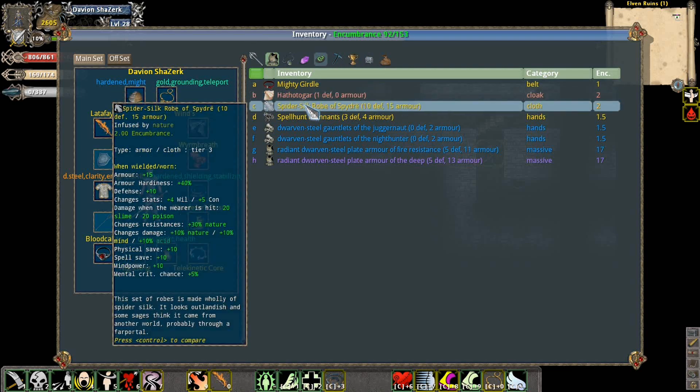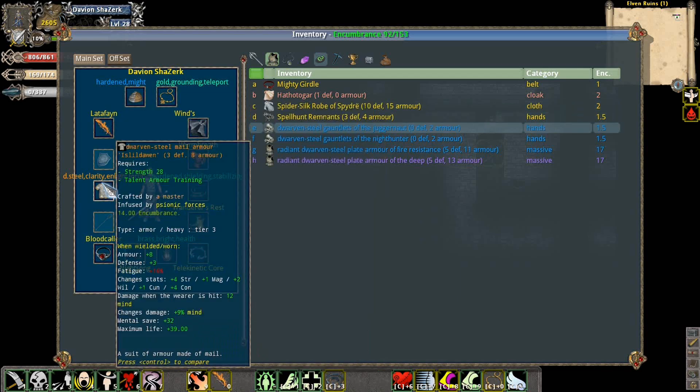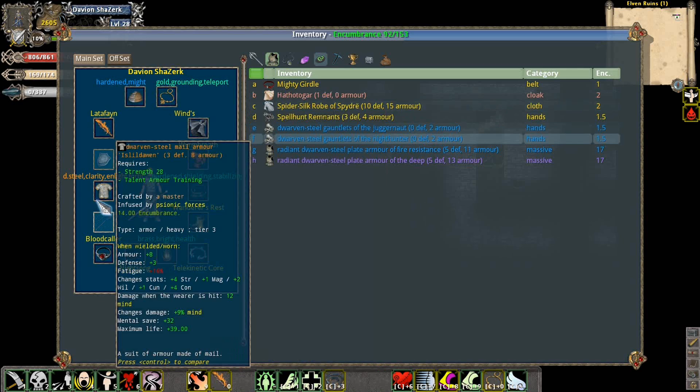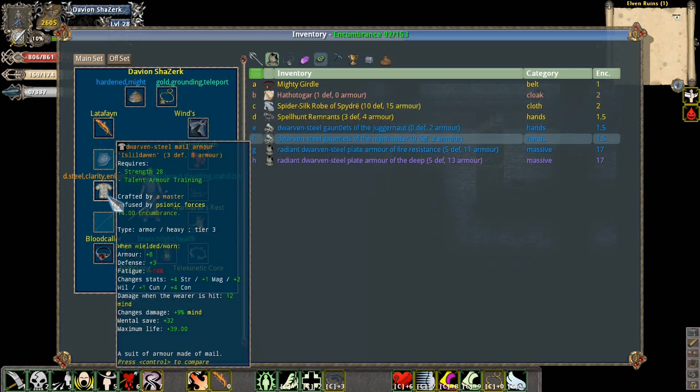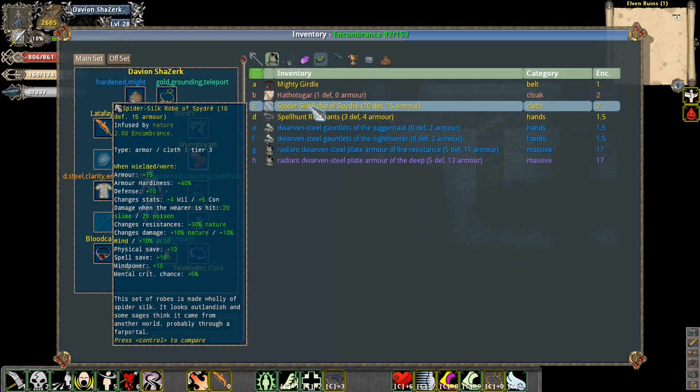Is this any good to me? And the answer is it's got lots of physical save, spell save, mind power, but that's not really stuff I really care about. Well, the armor is good. The defense is good. The only thing I'm really giving up is the life and the mental save and the stats. Now let's put it on.